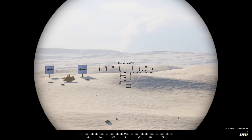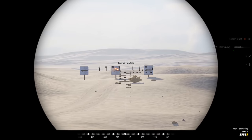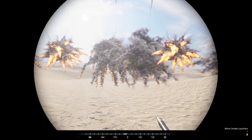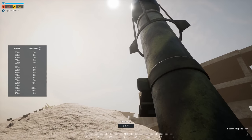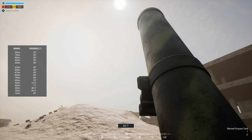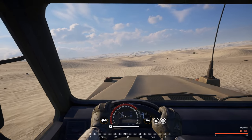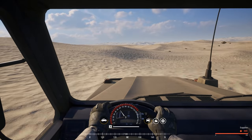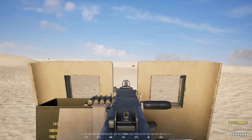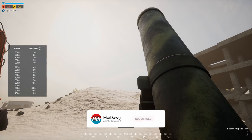Hey guys, Modog here, and today we've got another brand new update for Squad — Squad v2.16. Although we don't have the Marines just yet, this update brings a whole bunch of new vehicles, a new weapon emplacement, a huge game mode change to seating, and more. This is actually the fourth content update for Squad this year, which shows the dev team was serious about more frequent patch updates, and we might just be on pace for the Marines or Pan-Asia before the year ends.